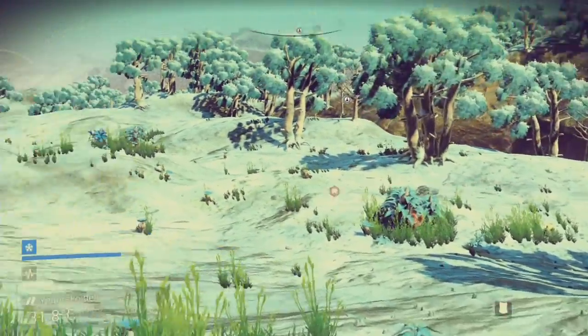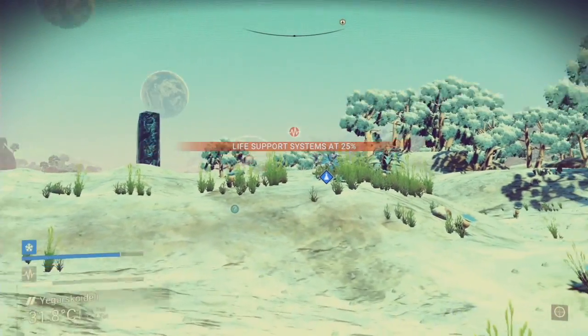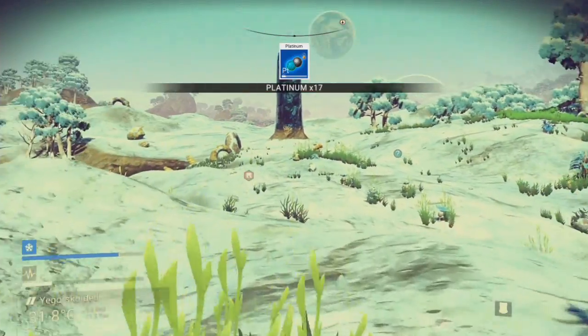You can press L3 and it will bring up your scan, as I did there, and it will identify anything coming up. Like I said, I've been struggling to find helium for some reason, so I had to buy that from the vendor.